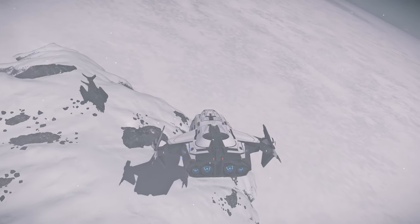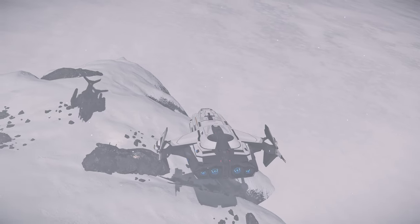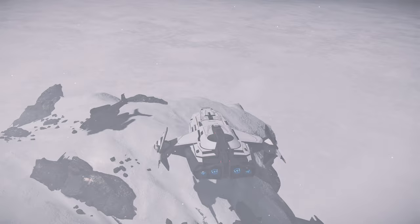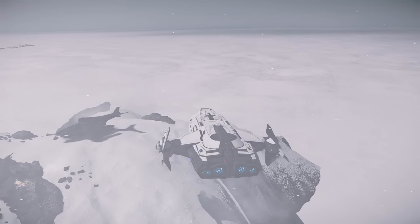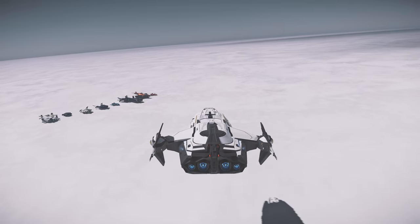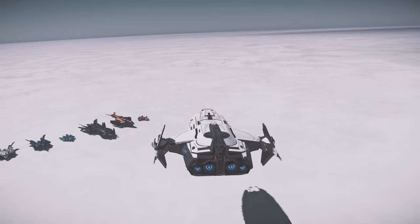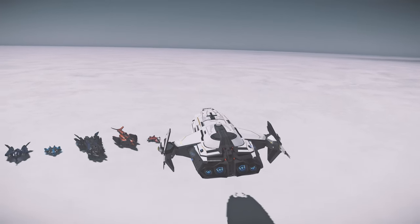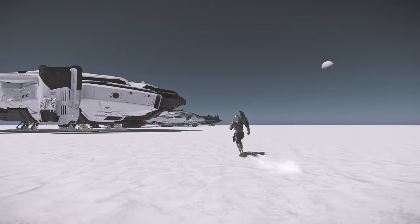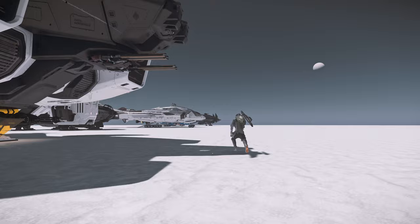Hi everyone, welcome back to Part 2 of my Ultimate Weapons Rack Guides. In this video, we are going to take a detailed look at the weapons racks on all the Aegis and Anvil ships. I am going through all the ships and manufacturers in alphabetical order. So in the next video, we will be going through all the Argos, the Crusaders, and the Drakes. First of all, let's take a look at all the Aegis and Anvil ships that contain weapons racks.